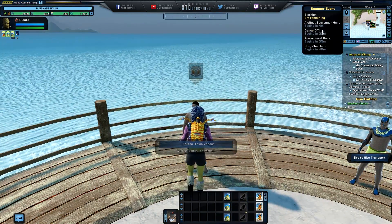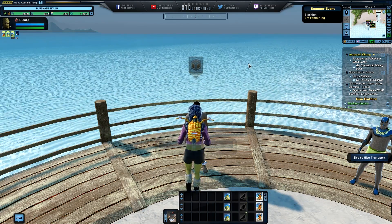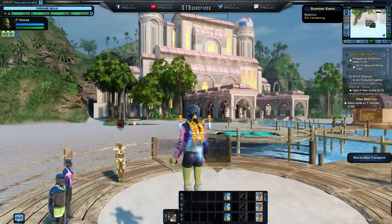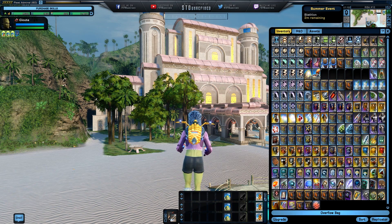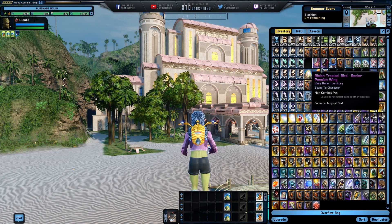These favors are really easy to obtain by doing various missions around Risa - the biathlon, the artifact scavenger hunt, the dance events, and so on. You can obtain those really easily. The next thing you are also going to need is these tags - the tags are for the monkeys, and the eggs are for the birds.